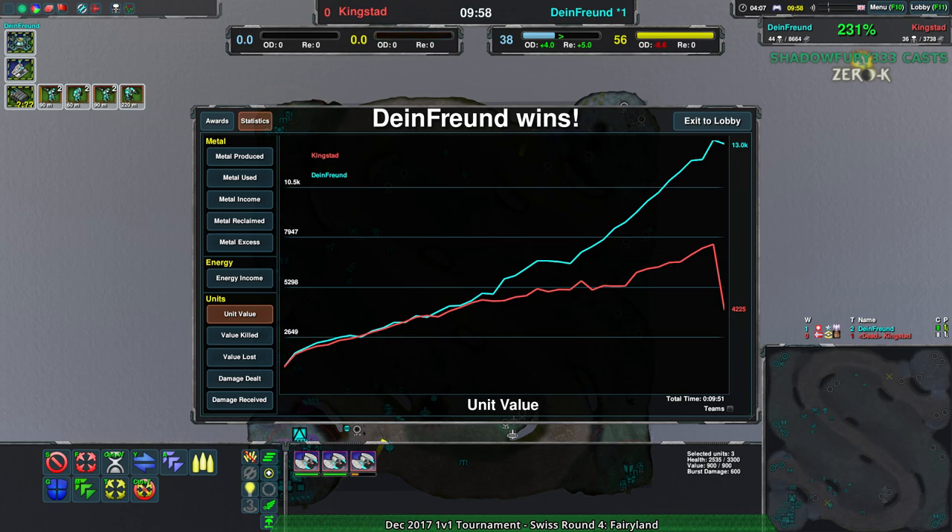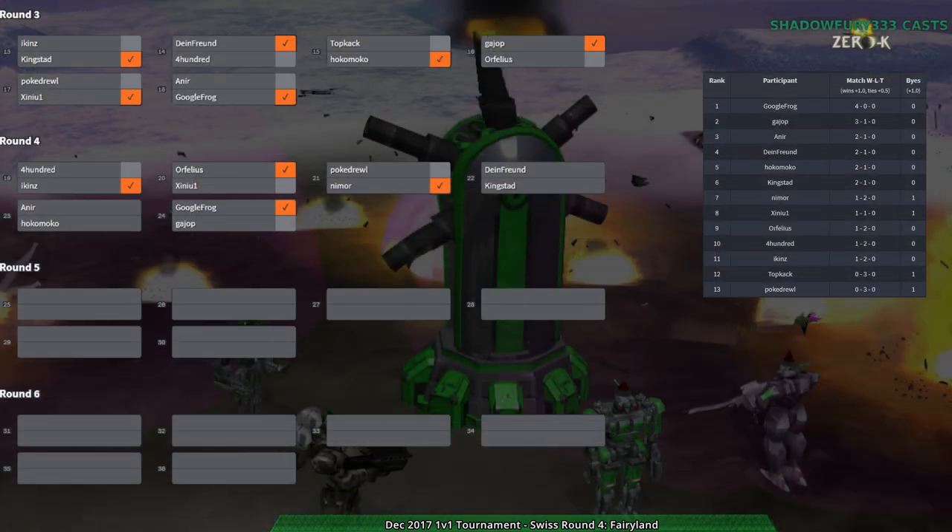For the rest of the tournament: google_frog has beaten guy_up quite handily, nimor takes out pokedrool, icons has beaten 400. Most games are finishing up at the same time. Maybe I was wrong about them getting more even as the matches progress. Dime_friend over kingstead, orphelius took their match, and neon vs hokomoko just finished — we are rapidly moving on to round five. Fairyland did not support long games, which is no surprise — it's not a big map.